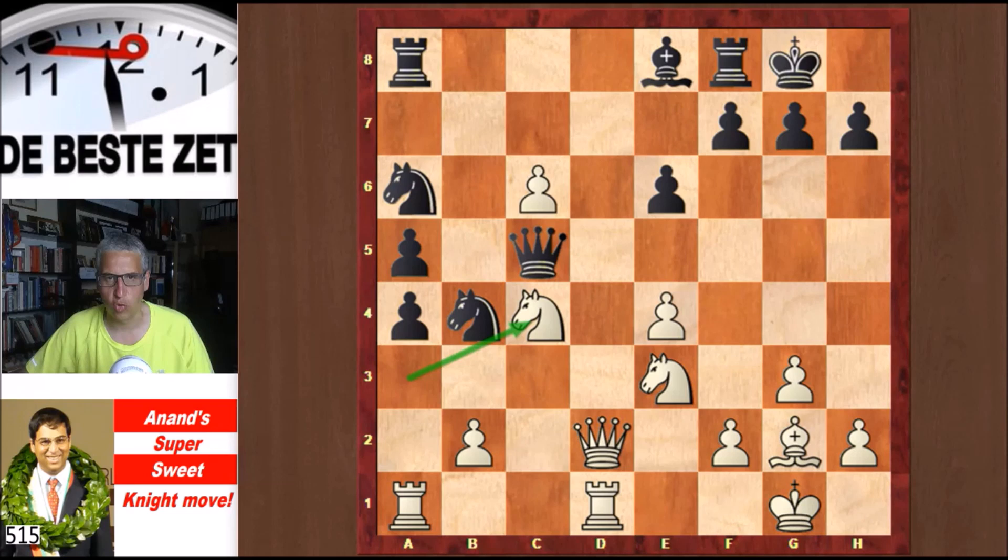Anand took on c4 with the a-knight. Now Topalov took back on c6, and Rac1. Anand writes: here White keeps both knights and has lots of threats; also, Black's knights will find it difficult to get into the game. Keep these knights in mind and compare this position with the final position — those knights will still be there.